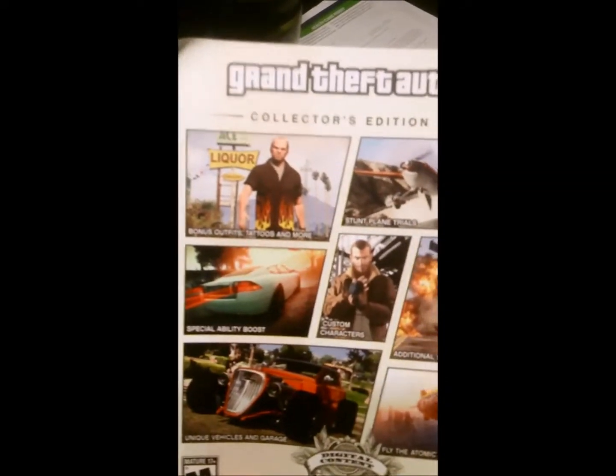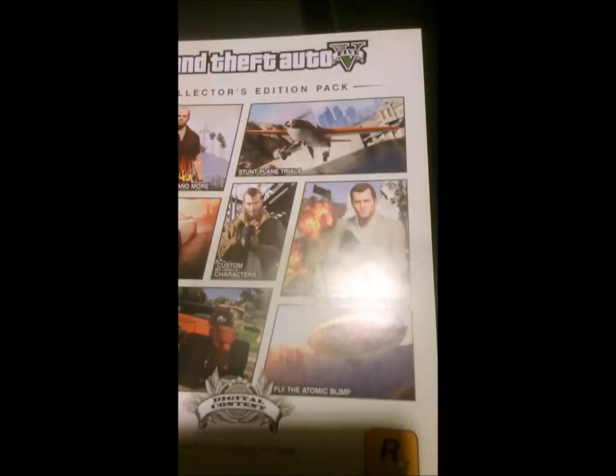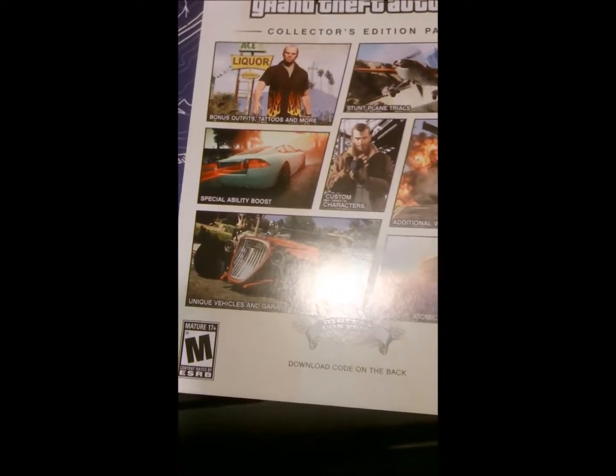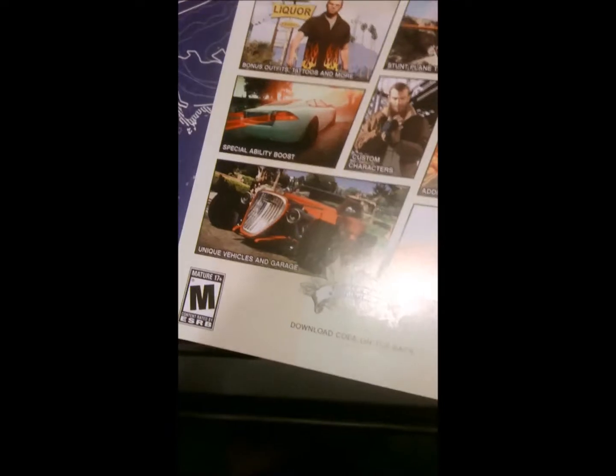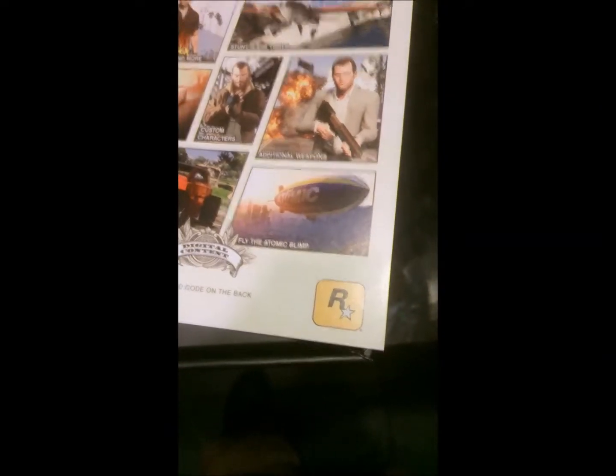This looks like all the DLC the Collector's Edition comes with: bonus outfits, tattoos and more, stunt plane trials, custom characters, special ability boost, unique vehicles and garage, fly the atomic blimp, and additional weapons. Pretty cool, I'll enjoy that.